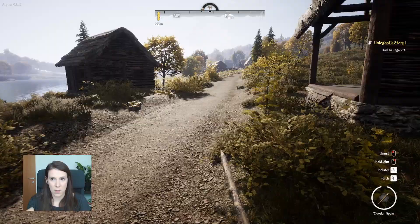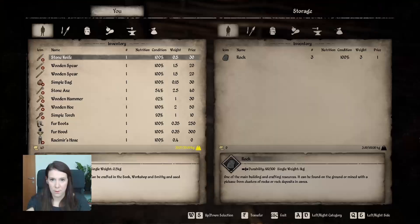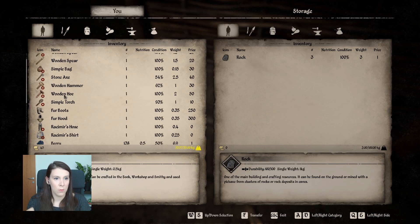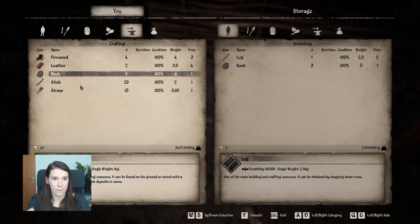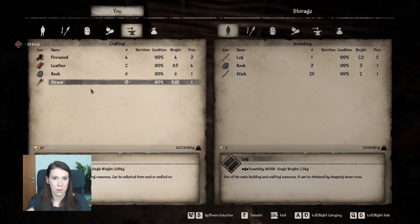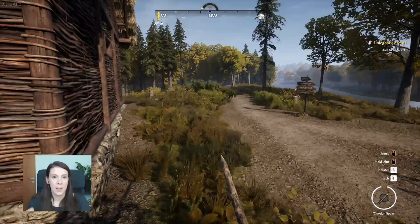I'm a little bit over-encumbered, let me put some stuff in the chest — logs, sticks, we don't need them right now, and straw. All right, let's go.